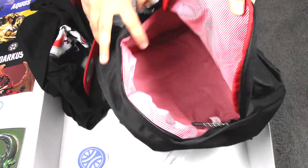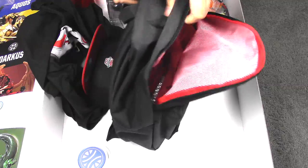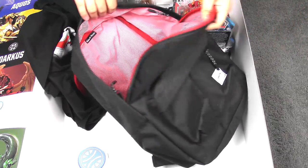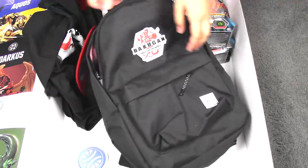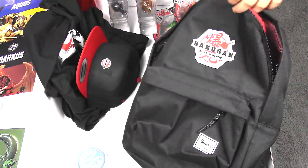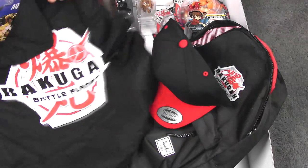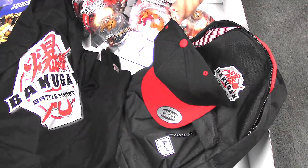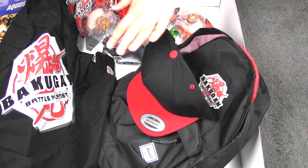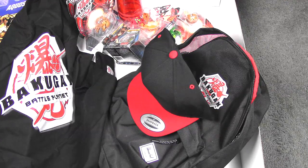I think that's everything. This bag is actually really nice quality — very thick outside, very thick on the inside. I'm really happy about this bag too. So let's go over everything: a backpack, got a hat, some stickers, a t-shirt, a sweatband, awesome new Bakugan water bottle, and a poster. And this cardboard box — that outside logo I may just cut out and use for backgrounds when I do my Bakugan unboxings. That's a really great backdrop.